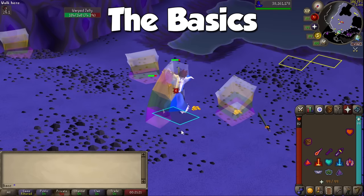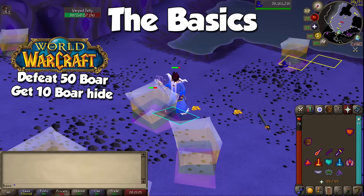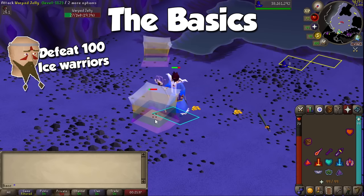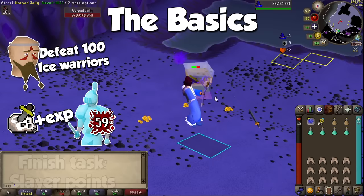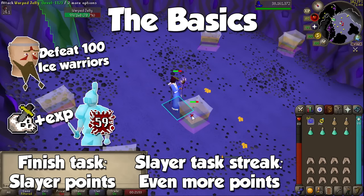So what is Slayer exactly and how does it work? If you have played any other classic MMO, it's basically one of the generic quests — go to this area and kill a certain creature X amount of times, or until you have collected X amount of items dropped by said creature. In Old School RuneScape, you talk to NPCs called Slayer Masters and they will tell you to defeat a certain number of creatures, each giving you Slayer experience when they perish. When done and if eligible, you will be given Slayer points which you can use for tons of benefits.